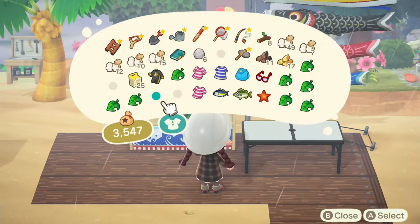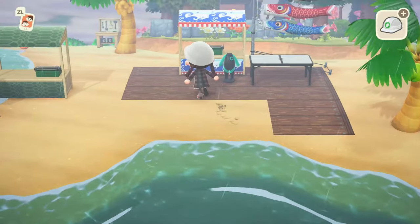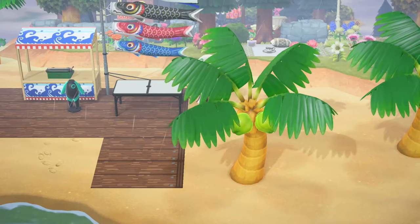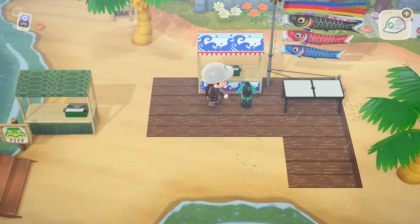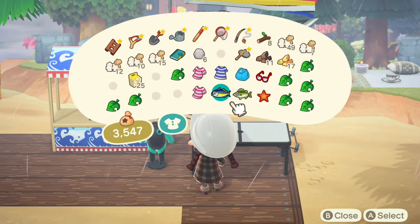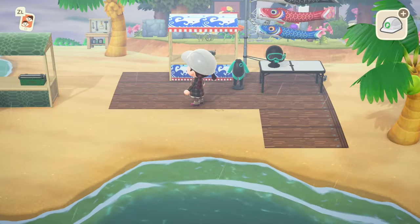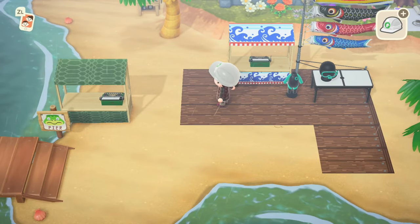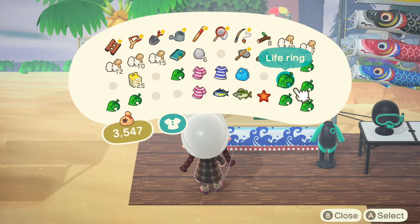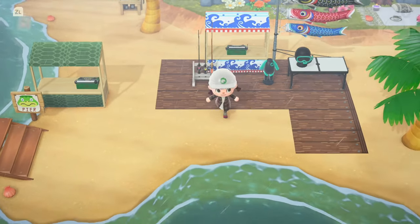And then over here I'm going to put the wetsuit. So we have the wetsuit and we also have the matching snorkel — that's so cute. Over here I want to put the fishing rod stand, I think that'll be really cute there.